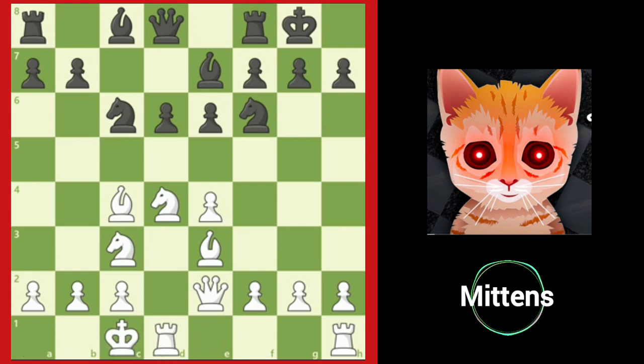White has ideas such as f3, g4, and h4, attacking the black kingside. And black will try to attack on the queenside with ideas of a6 and b5, or try to open up the center with d5. As you can see, there are a lot of ways to play the Sicilian Defense.